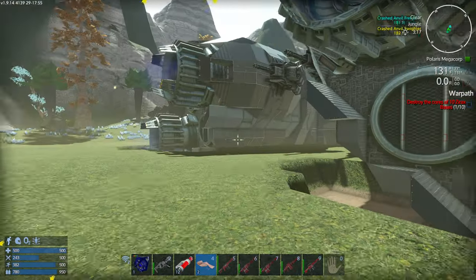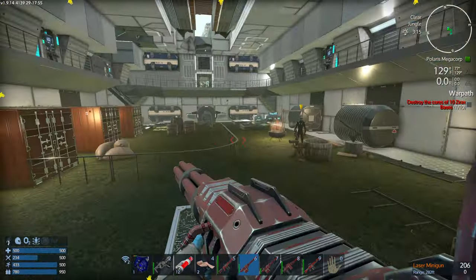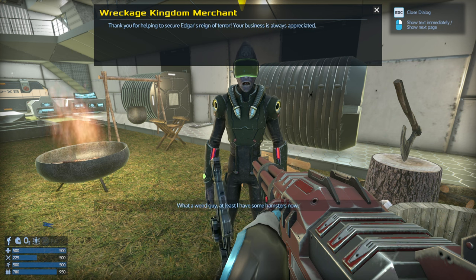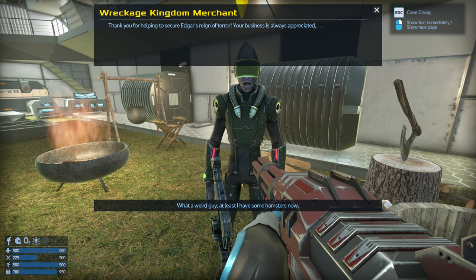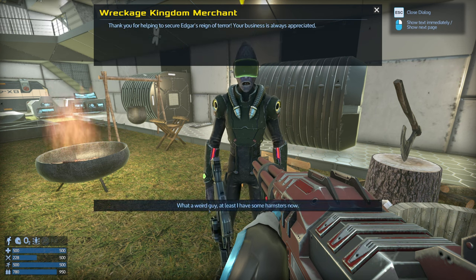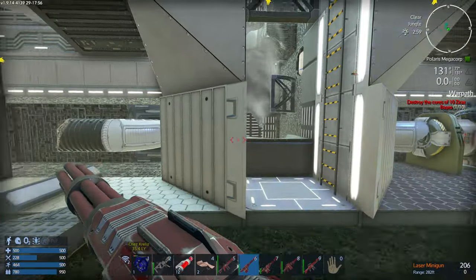I don't think there's anything of harm in here. This guy — who are you? Kingdom merchant. Let's see your selection. I will take five hamsters. Ten tokens for five. I will keep buying five at a time until I don't have enough. What did I get out of that? Thirty-one hamsters — thirty-one is the number.